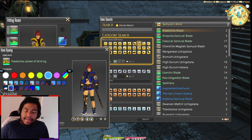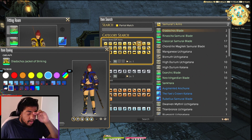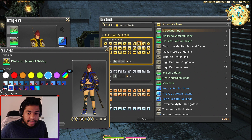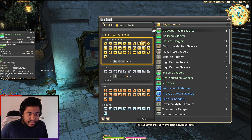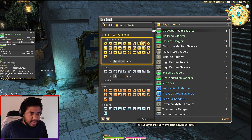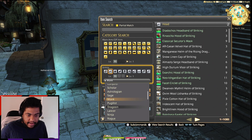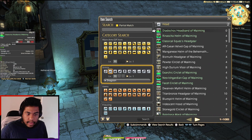Sometimes the pieces of gear that come out for these jobs honestly just make you want to play the class because the piece looks cool. That's how I feel — that's why I played Dark Knight last year. I just came up with a glam for Dark Knight and then I was like, I need to play Dark Knight. So it was fun. Next we have the Dragoon and Reaper set.